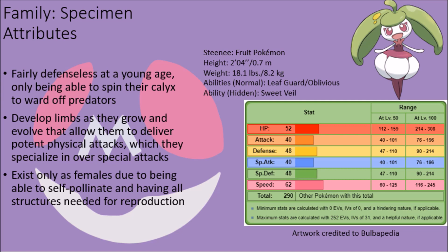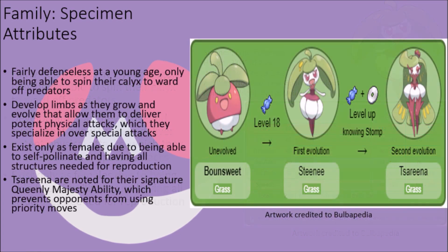This is mainly because these plants are able to self-pollinate in the wild and possess all the necessary internal structures to reproduce, and can only ever make more of their kind when bred. Because of their indifference to the sex of others and their natural plant-based powers, these creatures can possess Leaf Guard and Oblivious as base abilities, while those that give off an unusually strong aroma can possess Sweet Veil as a hidden ability. It is noted, however, that their final evolution, Tsareena, lacks access to the Oblivious ability. Instead, their intimidating and regal appearance can keep opponents from moving more rapidly, captivating them so much that they become unable to use priority moves, granting these plants their signature Queenly Majesty ability.